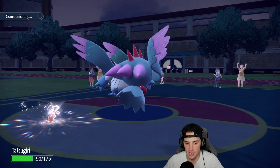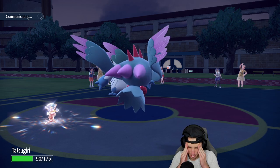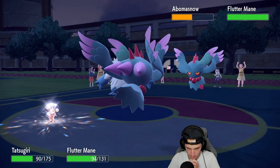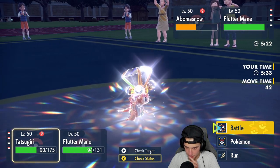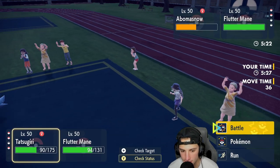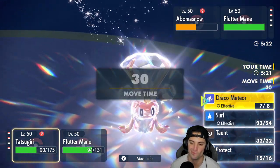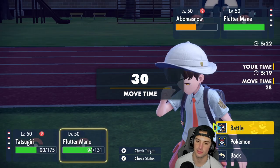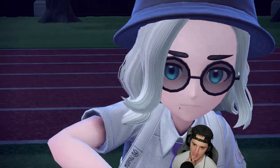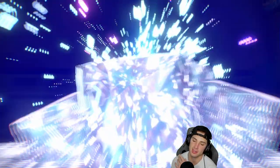We should be able to dump that with Energy Ball - good work Tatsu! Please don't be Urshifu - can't Protect, it's going to be fun. Okay it is a problem. Did they Terastallize yet? They did not. I'm going for Parasol - they're going to try Surging Strikes. Flamigo doesn't have Protect - oh no.